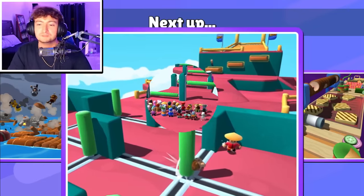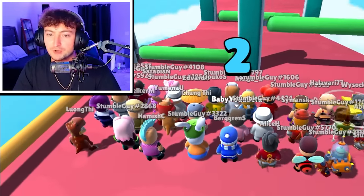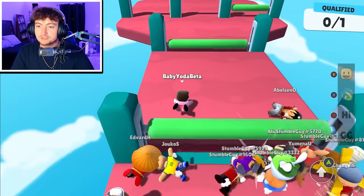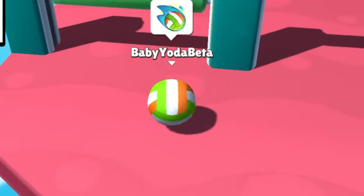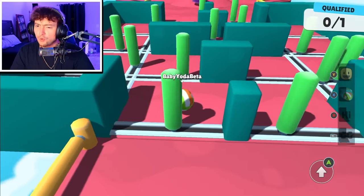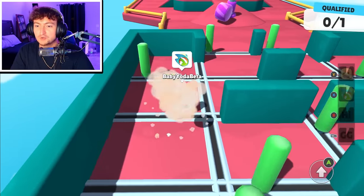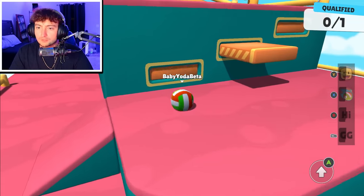We might have to go back on to Block Dash and see if there's actual use. We're playing Over-Under next. Going to jump, activate it, and then dive. Perfect. Now we roll, jump, activate. See, that is so good. That is so good. Perfect.